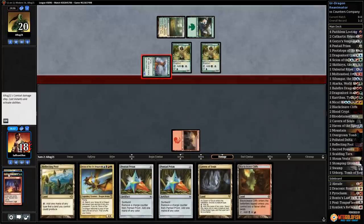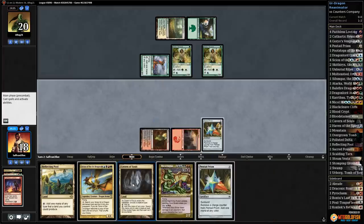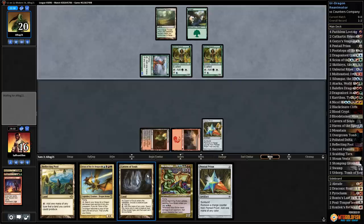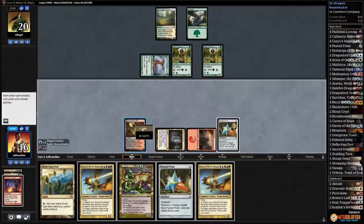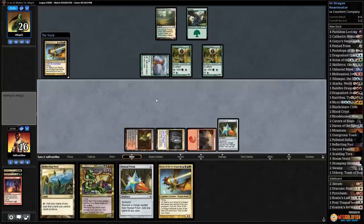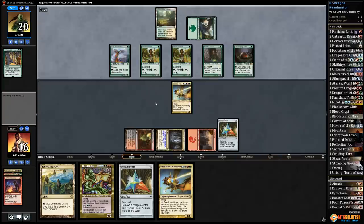Opponent has mana dorks for days, gets in with Birds. We draw Goryo's Vengeance — play Blackcleave Cliffs, run out Prism. Opponent gets in, we're down to 16. Opponent looks like they have Collected Company — play Cavern on Dragon, blue, red, black, white, green. Hard-cast Scion of the Urdragon — pass the turn. If we untap with Urdragon, odds of winning are pretty high.